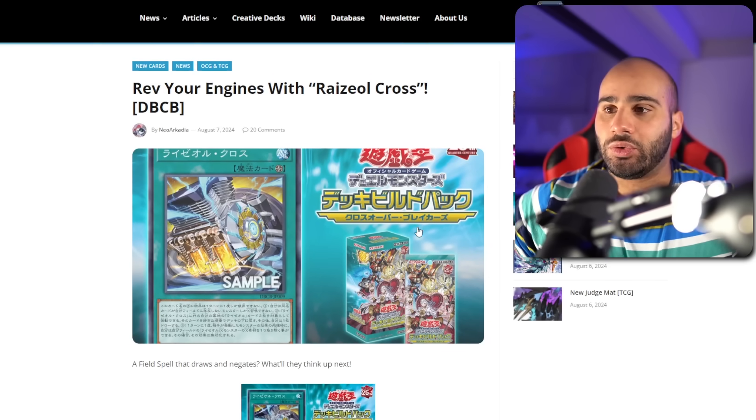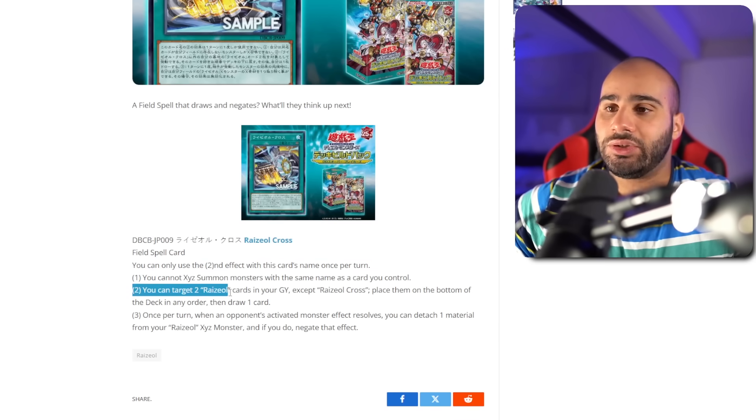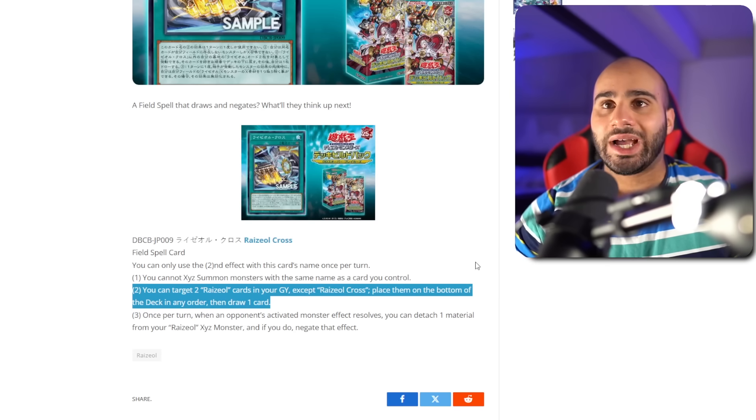Next up, we've got Raziel Cross — a field spell. You can only use the second effect once per turn. You cannot Xyz summon monsters with the same name as a card you control. It's not the end of the world. You can target two Raziel cards in your grave, except itself, place them on the bottom of the deck in any order, then draw one card. I like that a lot because when I played Raziel myself...